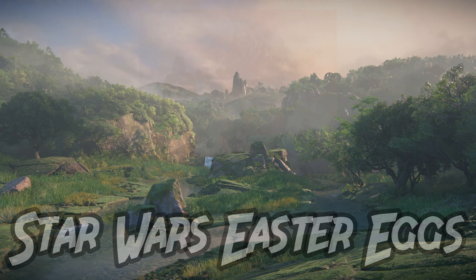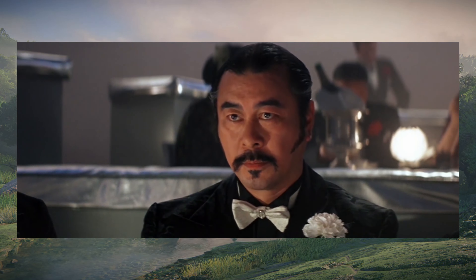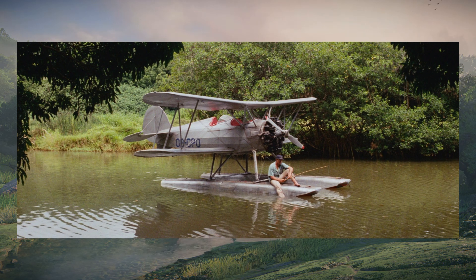Star Wars Easter Eggs. With George Lucas being the creator of both Indiana Jones and Star Wars, it makes total sense for there to be several references to his favorite franchise. The nightclub in the opening of Temple of Doom is actually called Club Obi-Wan. You can see a hieroglyphic of C-3PO and R2-D2 during the scene where they find the Ark of the Covenant. And Jock's plane is also called OB-CPO, a reference to Obi-Wan and C-3PO.